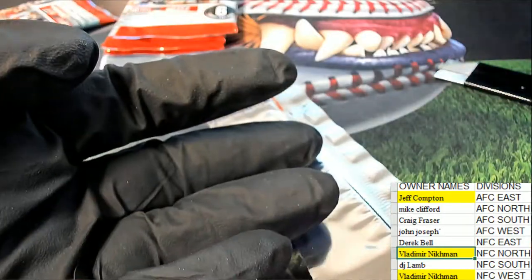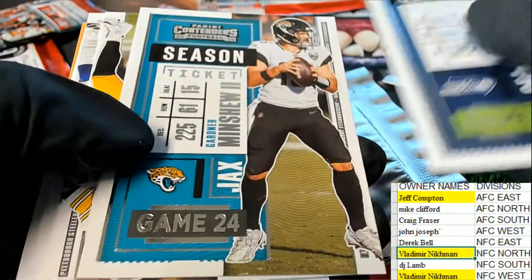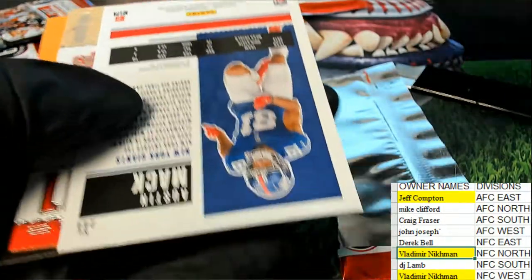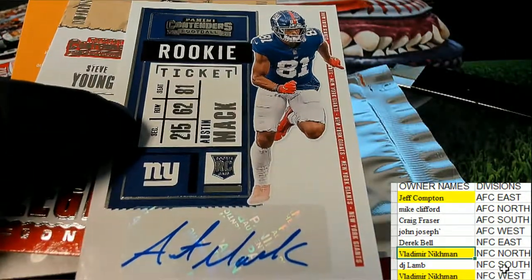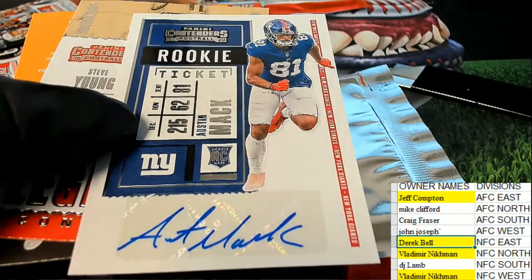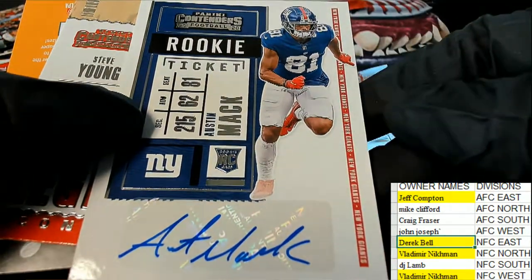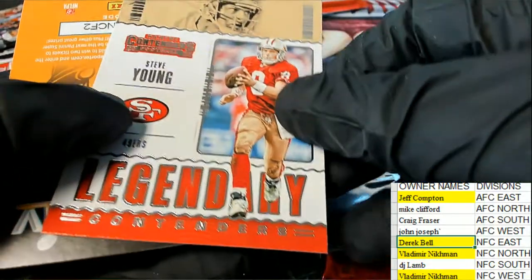There's a Jonathan Taylor for the AFC South, and only one autograph remains in the break. We've got a few packs left and only one auto is left in here — good luck. It's a Giants, NFC East — Derek hits an auto, congratulations, with your rookie Austin Mack, New York Giants rookie auto there.